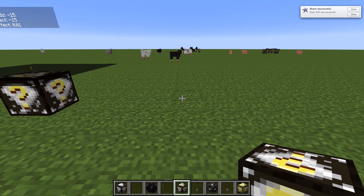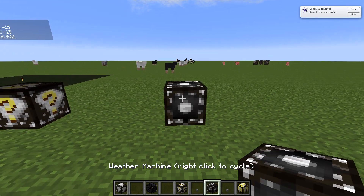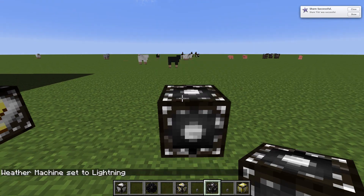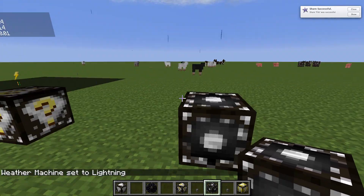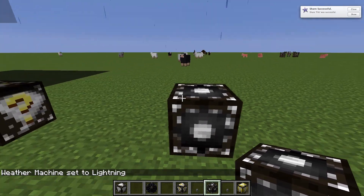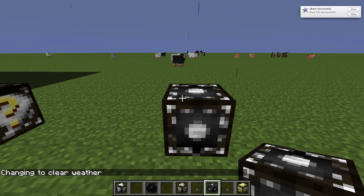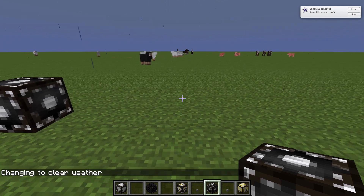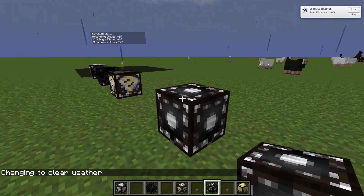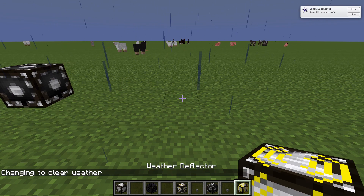Now this is a weather machine. You click it and you get lightning, or you click it several times to get whatever weather you want. There are about five different settings you can use with it.